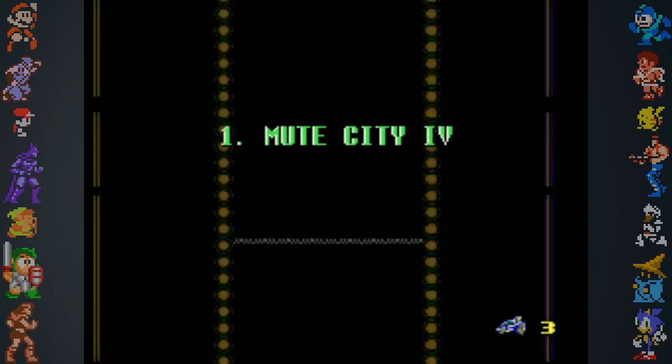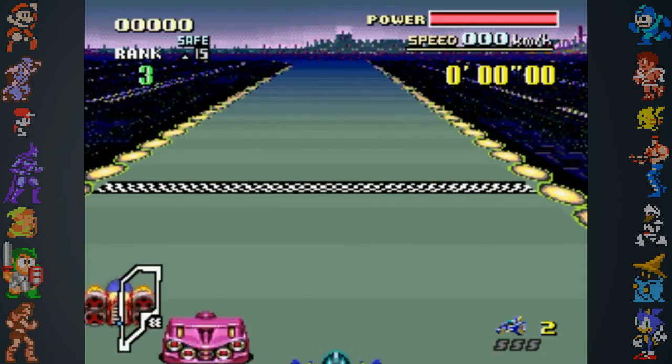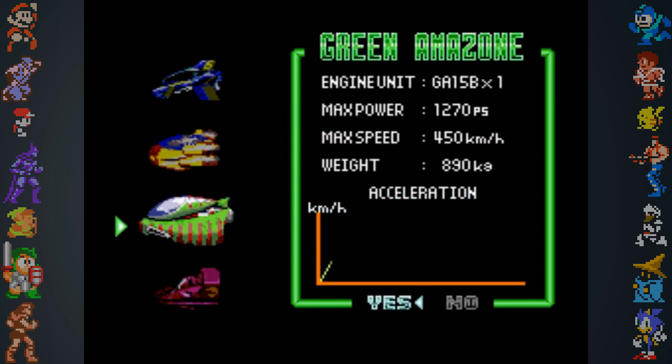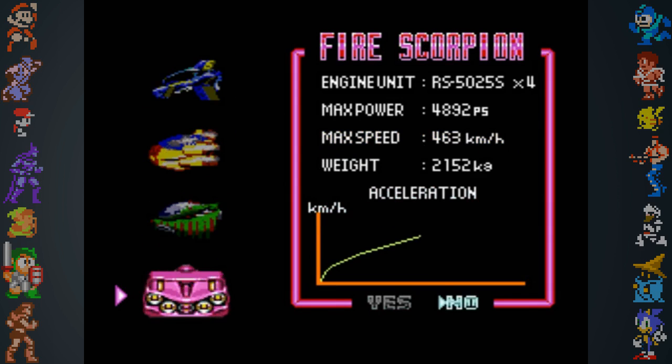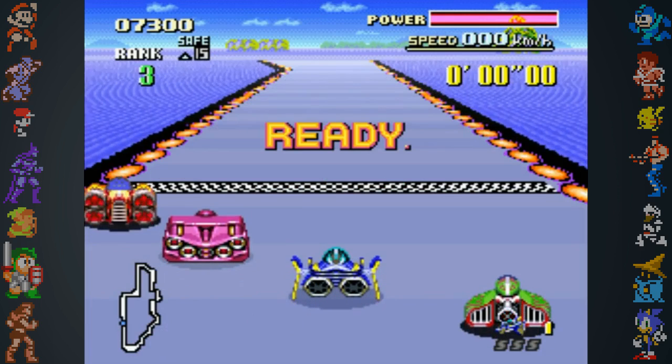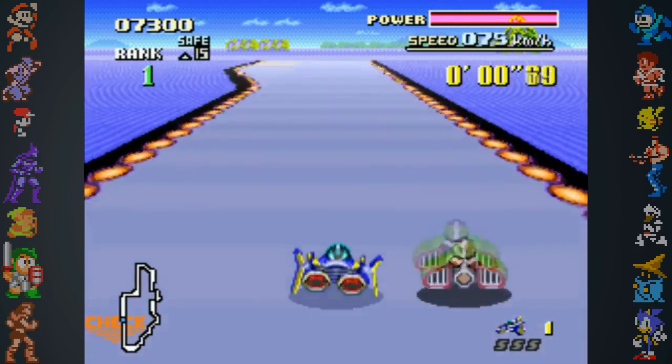The game featured a new league, along with new tracks like Mute City 4, and introduced four new playable vehicles: the Blue Thunder, the Luna Bomber, the Green Amazon, and the Fire Scorpion. An additional sequel called BS F-Zero Grand Prix 2 was also released on the Satellaview and showcased five new tracks.